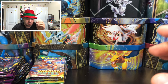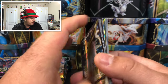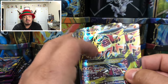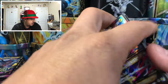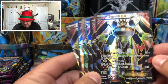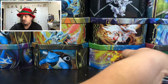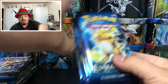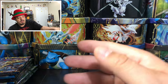Everything's open — 10 mega power collection boxes right here. The contents include 10 Jolteon EX alternative artwork cards, 80 booster packs total, and 10 Mega Lucario full arts — an amazing artwork. We have 10 booster packs of each set: Roaring Skies, Ancient Origins, Breakpoint, and Primal Clash.